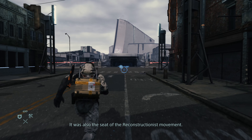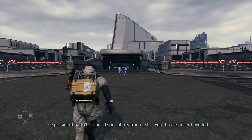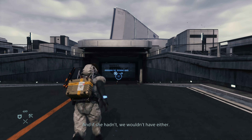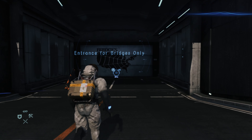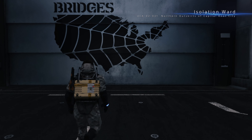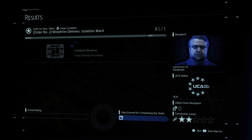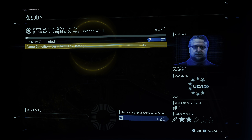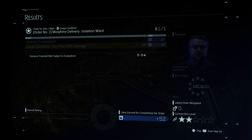So you'll know if you're always on the right track if you're kind of near the line that you drew. You want to bring the morphine to this triangle building, as Dedman said. It looks like a docked Wii, for those of you who had one of those. You want to just run down the ramp into the bridges entrance — it says entrance for bridges only. And then once you do that, you'll see a pretty lengthy cutscene, and midway through the cutscene you'll get your ranking. If it's not an S, please let me know what you did, because I would be amazed if it's possible to get anything less than an S on this mission.